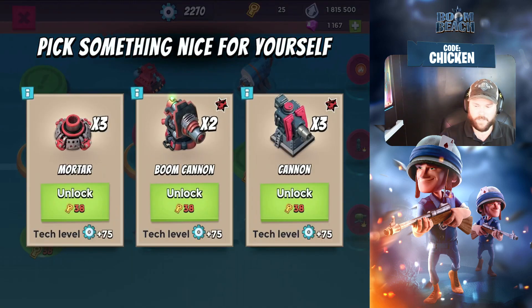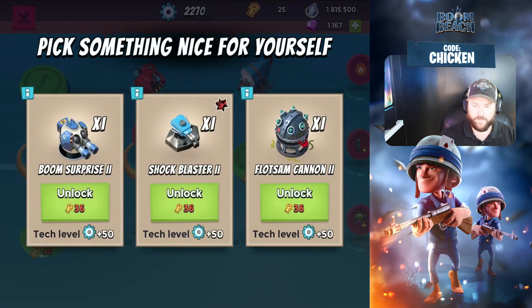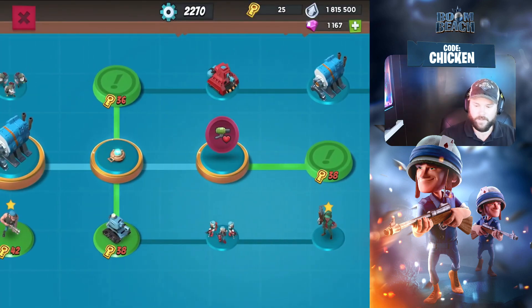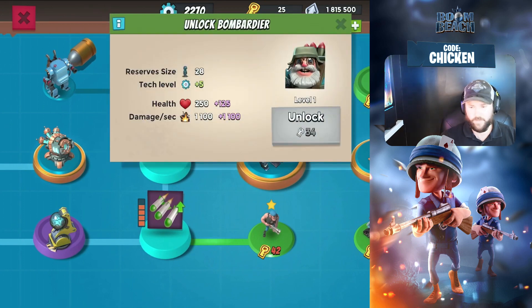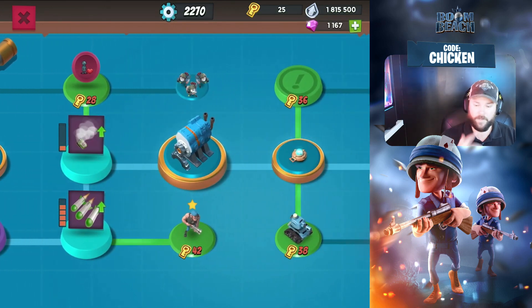Now we're at a bit of a crossroads. Do we keep going ahead, adding more defense, grabbing a prototype? I think what I'm going to do is grab troop health. We'll see how the bombers are going to work, but I definitely want the troop health regardless, because if I'm heavy rushing — which is all I'm doing right now — troop health is going to make it that much stronger.